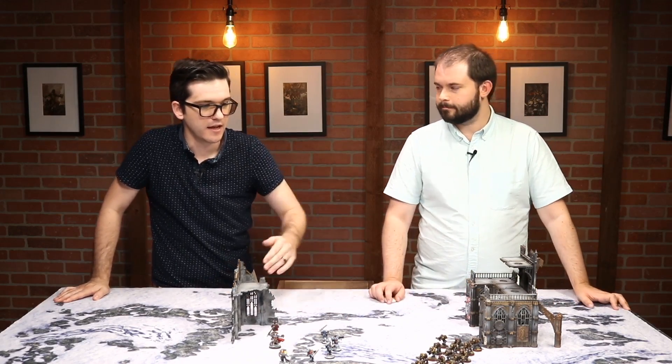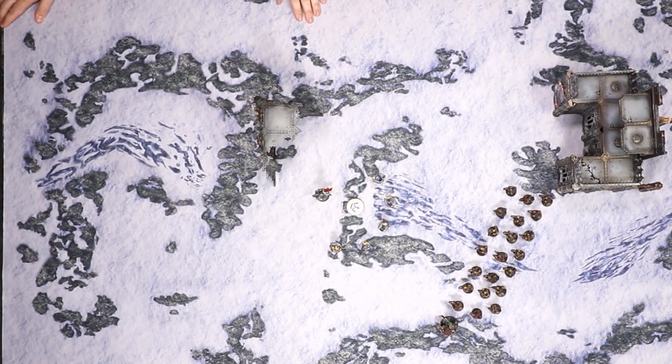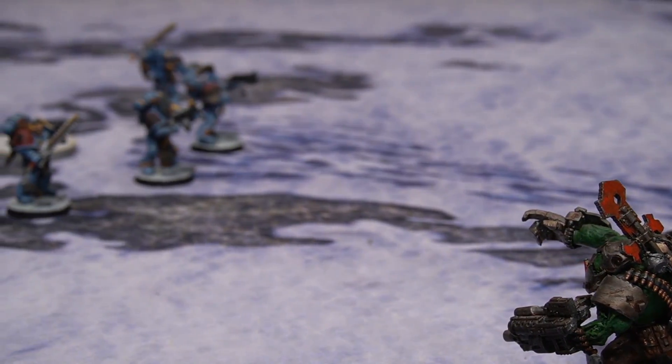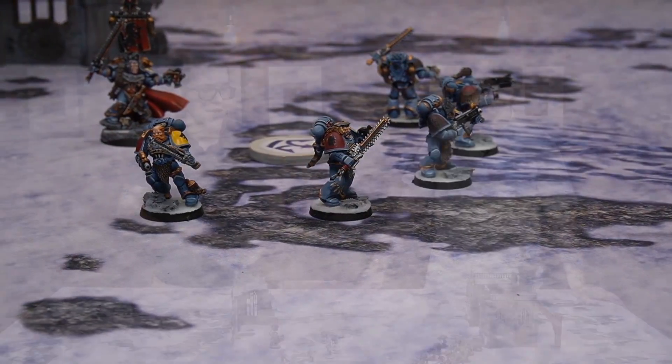The heroic intervention ability of Space Wolf characters is legendary. As we talked about before, it is slightly modified in 9th edition. We're going to show you how to keep your characters safe while making use of this amazing ability. We have the young King Ragnar and five Blood Claws defending an important objective, facing 20 or so Ork boys backed up by a Warboss — he's big, pretty scary. We're Space Wolves so we used to be able to heroically intervene into him and survive. But now we have to be a little more careful.